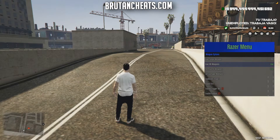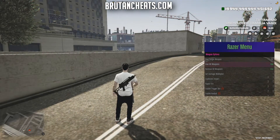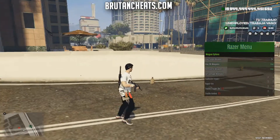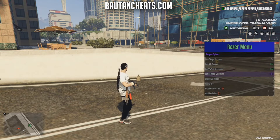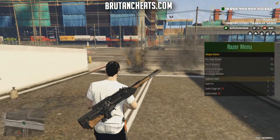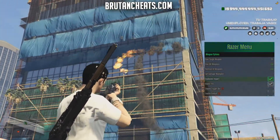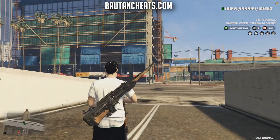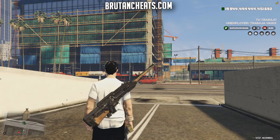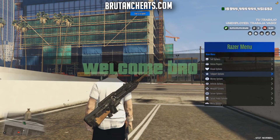As you can see I have everything now. We can set the damage multiplier — it has explosive impact, rapid fire, enabled trigger bot, and enable aim bot.